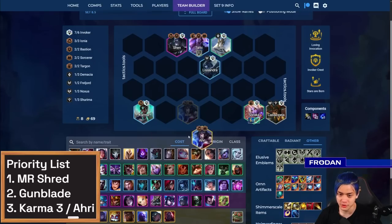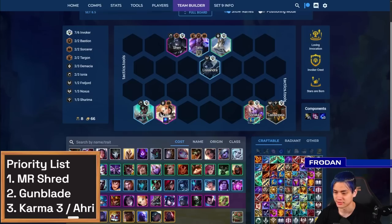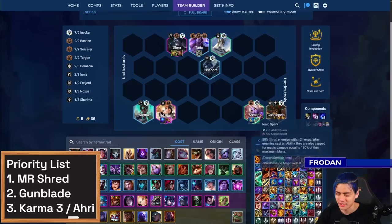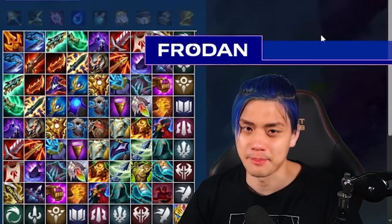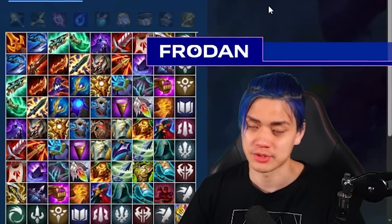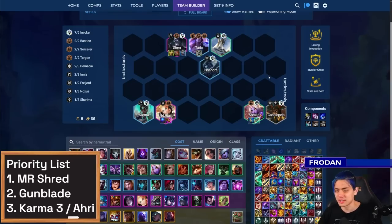At eight, you add Ahri. But if you don't have Ahri, you can just play Lux temporarily to get that Sorcerer damage — she absolutely can hold the Ahri items. One thing to note is that Shen really wants the defensive items more than Taric does. I see a lot of people stacking Taric with a bunch of tank defensive items, but ultimately you still want to give them to Shen because Shen is the best tank in this composition — he ends up shielding all your units and empowering them.